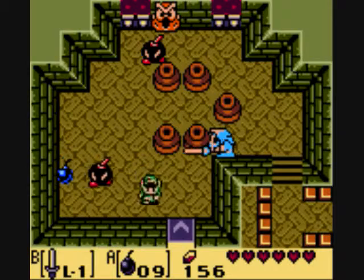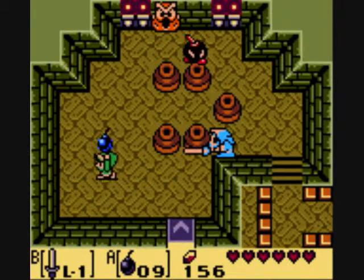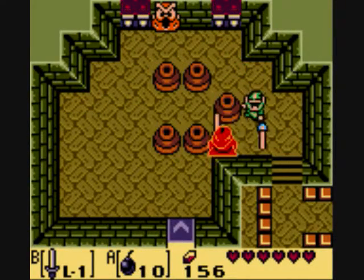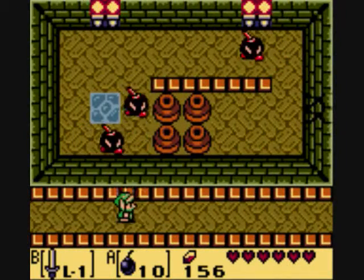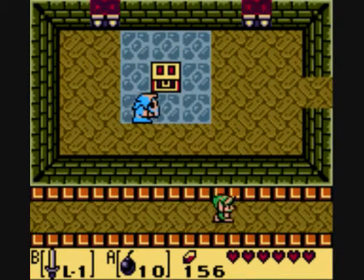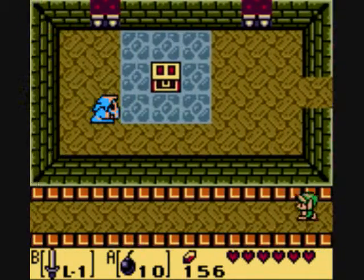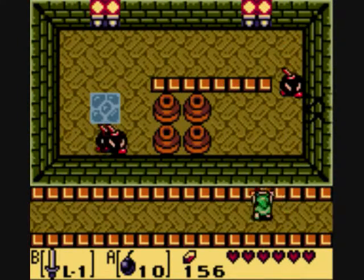Defeat the bomb guys. Wow, I got lucky — it usually takes like two tries on each. Note that the bomb guys are green, and they're different from the red ones. I'll show you how later.